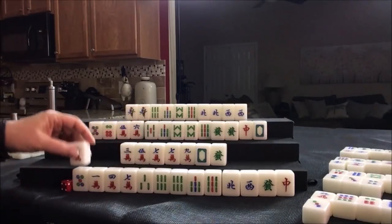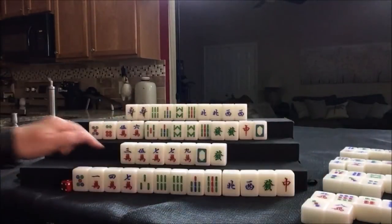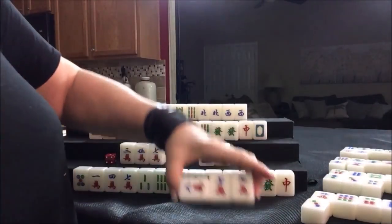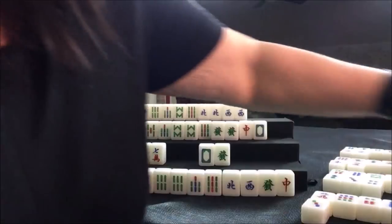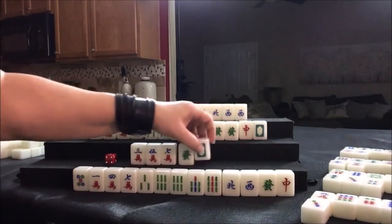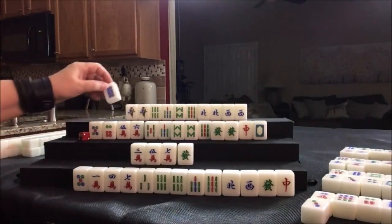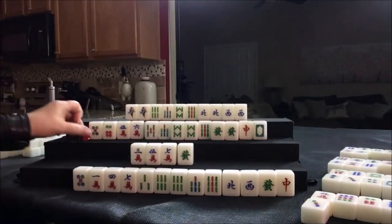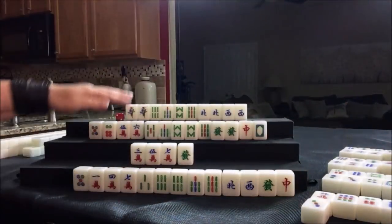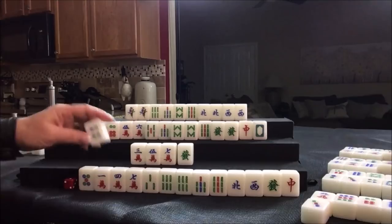Up here we can chow. Now we have a potential chow here or here. A white dragon was thrown — let's discard that and draw here. Eight dot — not helpful. We're going to draw for north — one crack. Nobody can take it, so we'll draw. Four dot — that's not at all helpful and they're out. Drawing for south — four dot. Drawing for west — five crack; we've already got a five crack. Five crack, nobody can take it — one bam.